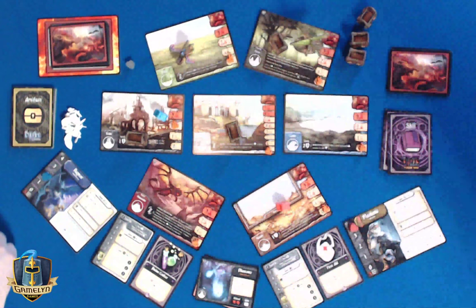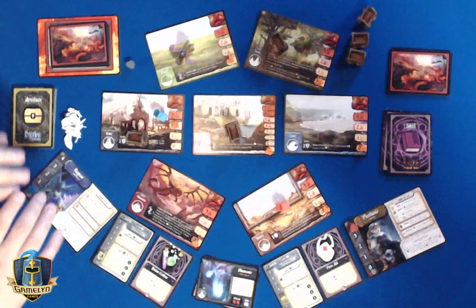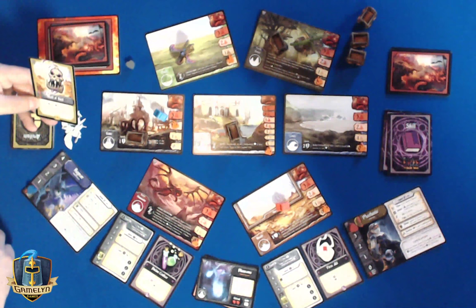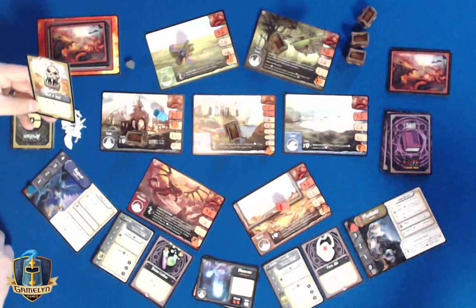I have two health — just enough to defend that phantom, so I will do that. That takes me down to zero, but I get an artifact. I got the Skull of Bale. This one says I can spend an action and a health to look through the turn deck, pull any one defender card out, and resolve it immediately once per turn, then shuffle the remaining cards.